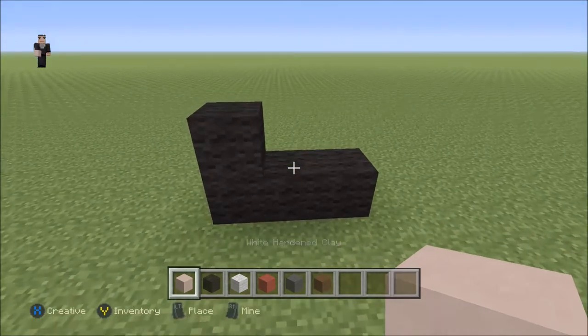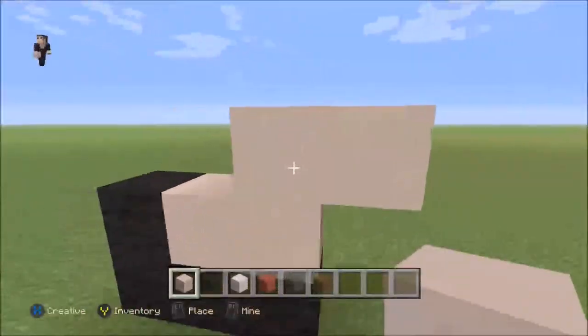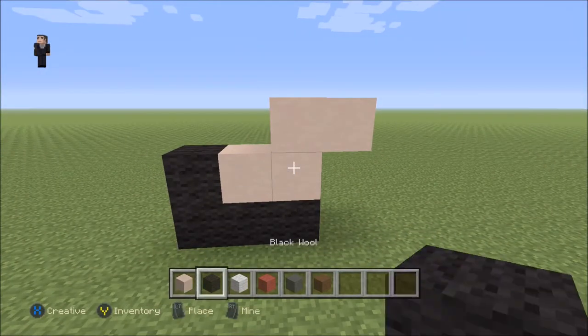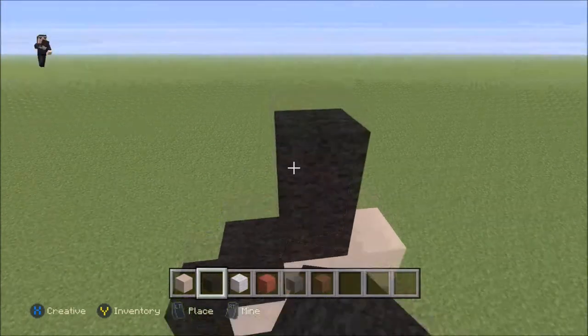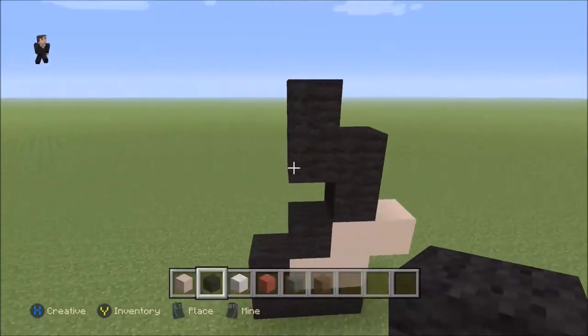Then we're gonna grab our white hardened clay and make this shape — we're gonna go one, two, three, four. Then we're gonna grab our black and place one black wool, and then another one — one, two, three, four. My cursor wasn't on it, but yeah.